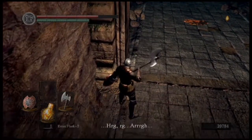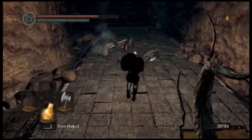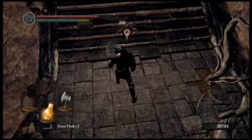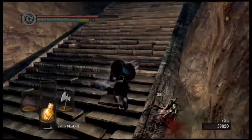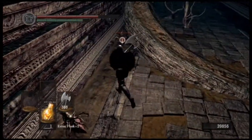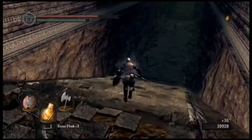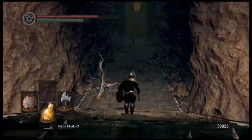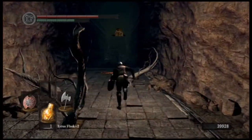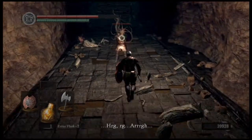Right here I got the Sunlight Maggot. You definitely want to pick that up for the Catacombs - that's why I always come into Lost Izalith and Demon Ruins before I go to the Catacombs. Basically, when you put it on your face, it casts light everywhere. In the Catacombs it gets really dark and hard to see. You can either use a Skull Lantern, which takes up your shield slot so you have no defense, or you can just wear the Sunlight Maggot, which only takes up your helmet slot. That's why I love the Sunlight Maggot.